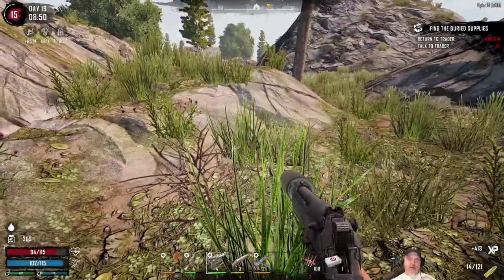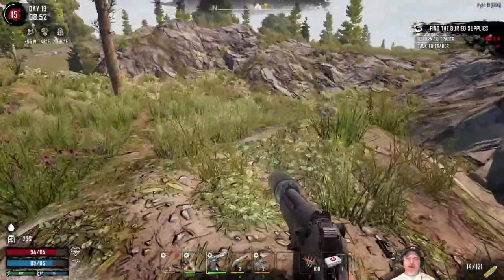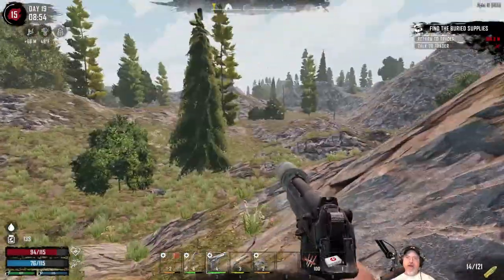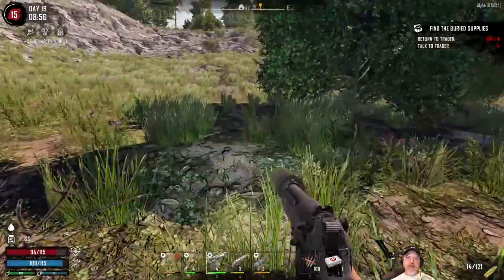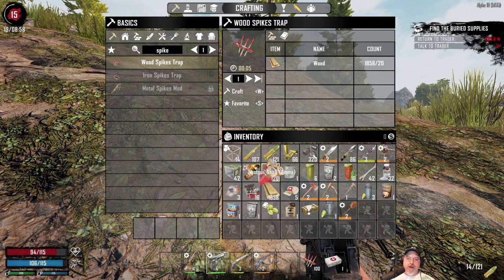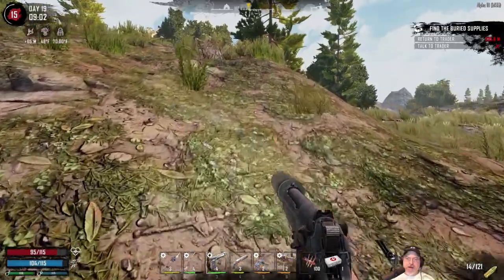Let's go turn this in to the trader and see what rewards we get, buy and sell, then I'll make some more ammo. After that we'll go hit some more POIs. I still need to go back to the last church we did. I mostly just cut wood for most of the night. I also made myself a level two fire axe — better durability now. I should probably keep the spear on my toolbar too because we need to put it to use.